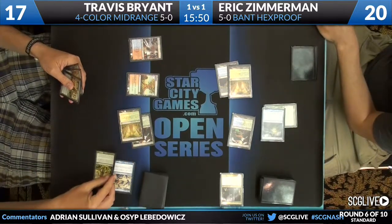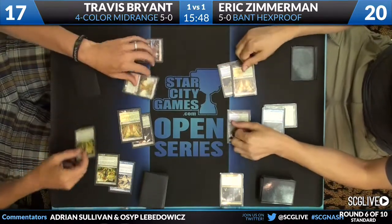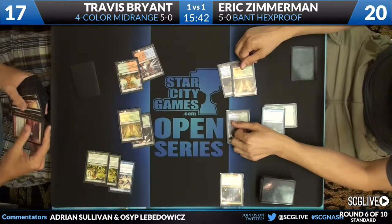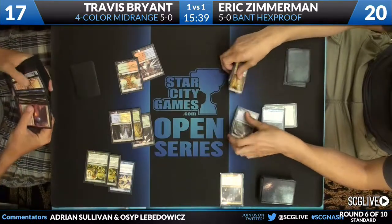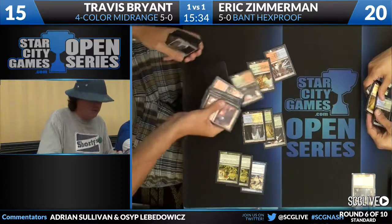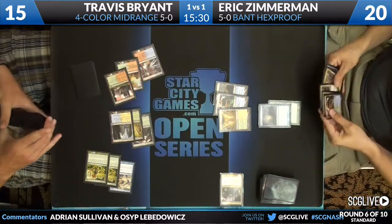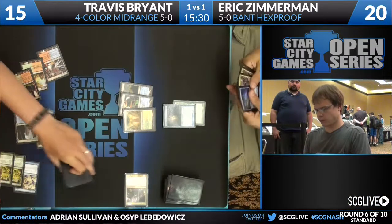Essence Scatter is kind of a funny card in a Cavern of Souls world. But the only deck where it's really terrible against is Naya Humans, to be honest. There aren't that many decks that run four copies of Cavern — even against a deck like Reanimator, they might have one copy in their main, maybe two, and maybe they'll board into another. But a Scatter can still take care of an important threat. And it's very good against Jund — it's a very good card against Jund.